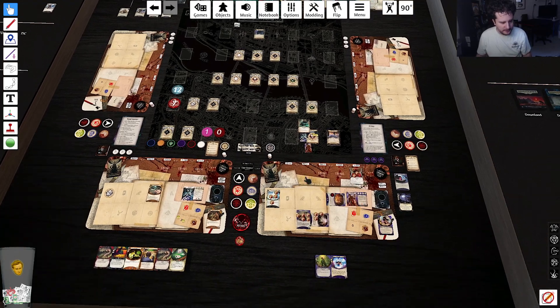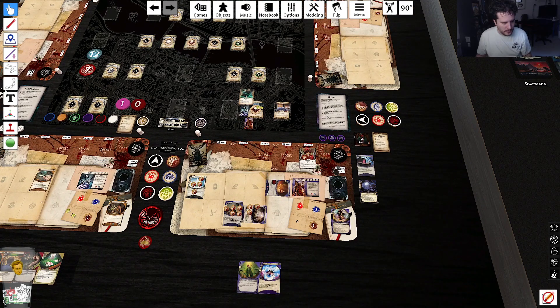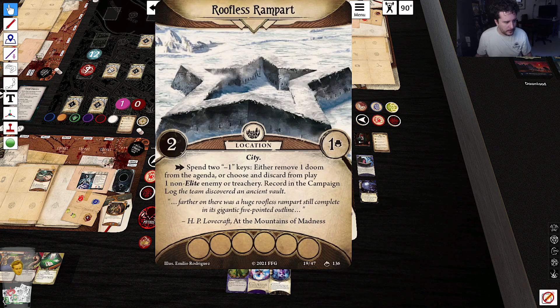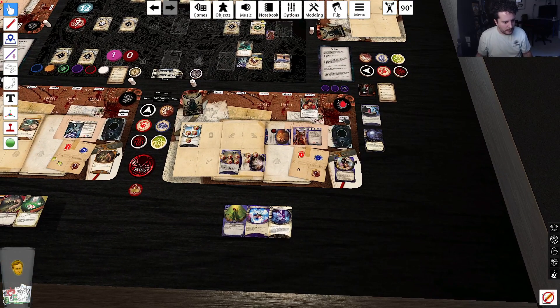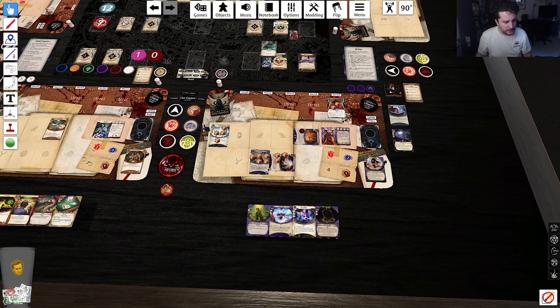I want Akachi to go first. Akachi is gonna draw a card — nice draw — then she's gonna move up here. Spend two minus-one keys: either remove one doom from the agenda or choose and discard a card from play on an elite. We discovered an ancient vault — say no more. I'll draw another card — great draw, it's really gonna help us out.